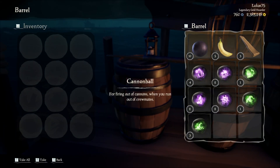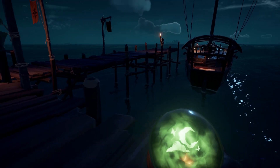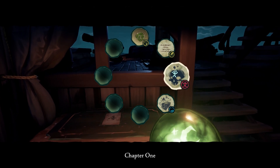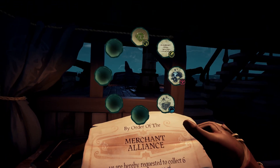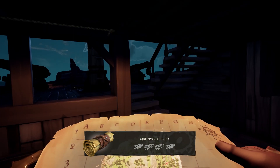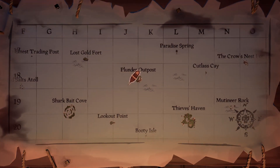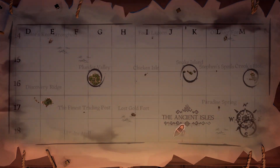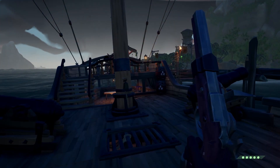I checked some barrels before getting on my boat and someone left a bunch of cursed cannonballs — thank you, whoever that was! We've got quite the arsenal now. Looking at the voyage on the sloop, we have a bit of everything except animals: six crates from Wild Henry at Crooks Hollow, a Cutlass Cay Order of Souls, a riddle on Snake Island, and a chest to dig on Plunder Valley. They make a nice circuit so we'll head to Cutlass Cay first, then up and across, and back to Plunder.